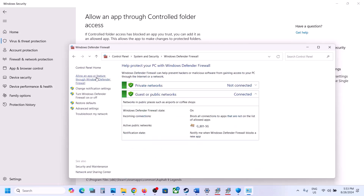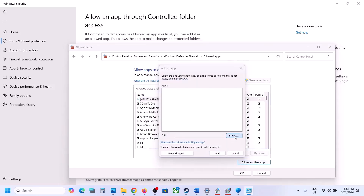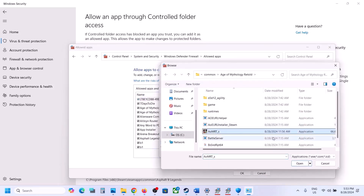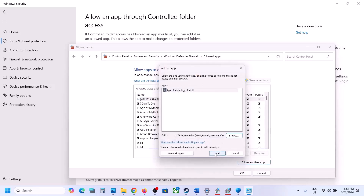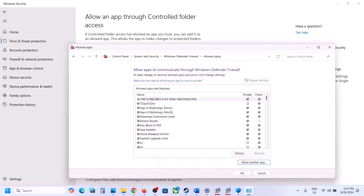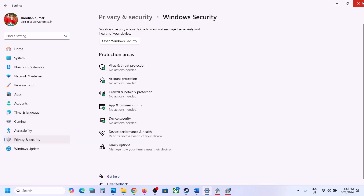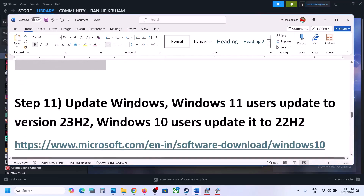Also allow the game through Windows Defender Firewall. Type 'Control Panel' in the Windows search box, click Allow an App or Feature Through Windows Defender Firewall, click Change Settings, then Allow Another App, click Browse, go to the game installation folder, select the game EXE, click Open, and then click Add. Once the game is added, you can launch the game and check.